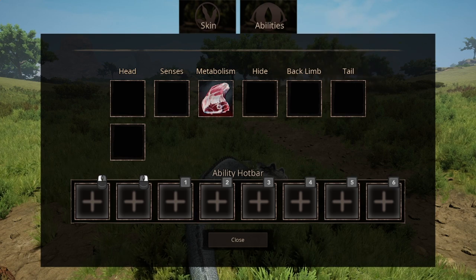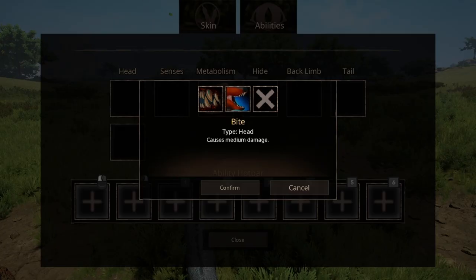First off, for head abilities, we have two slots, meaning you can equip two head abilities. We have the standard bite with neither positive nor negative effects that causes medium damage — nothing too special about it.